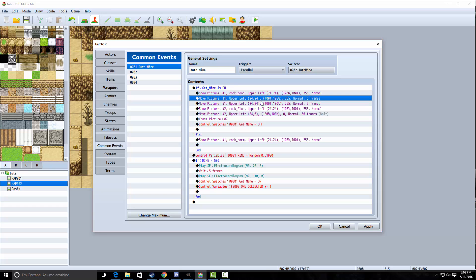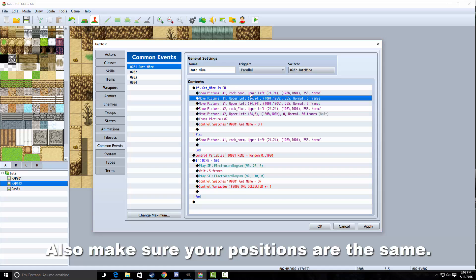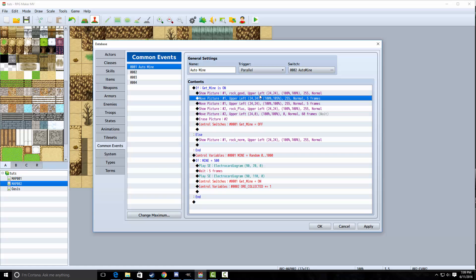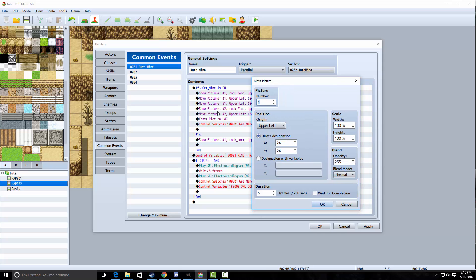Now we're going to move picture with the same ID that we just created. Duration will be five frames and we're going to increase the height by 5% to 105. Basically what that does is it makes the animation jump really quick — very, very quickly, almost unnoticeable. Then we're going to move the picture again. Also make sure you uncheck the wait for completion on both of those move picture commands. Duration will also be five and we're just going to reset the height back to 100.